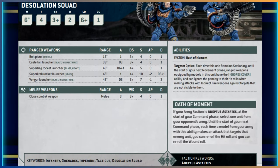Let's flip the card over to the front side and look at the stats. Six inches of movement, toughness four, three-plus armor, two wounds, leadership six-plus, and OC is one. Everything is pretty much standard — this is Space Marines, and the statistics don't change that often, especially with these infantry units. Now let's move down into the ranged weaponry.